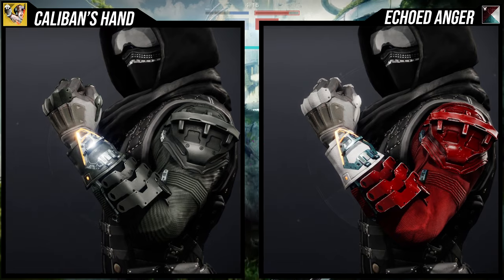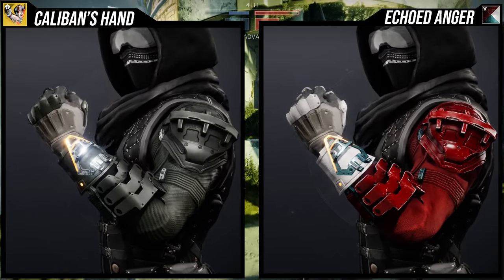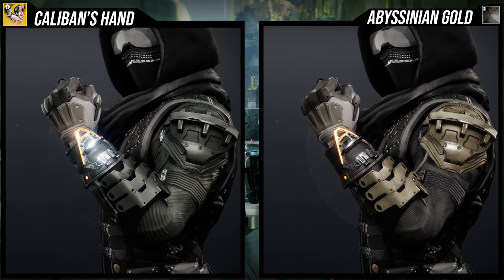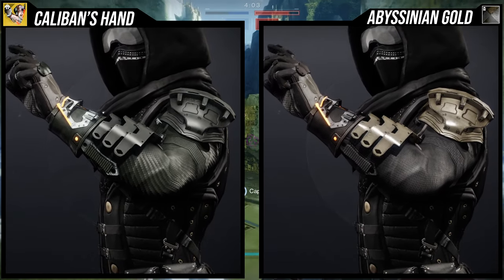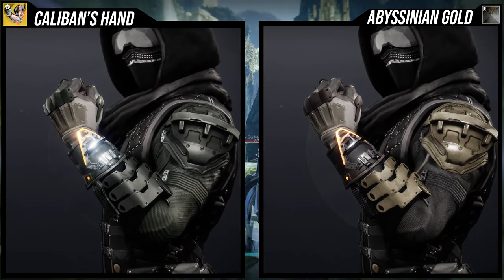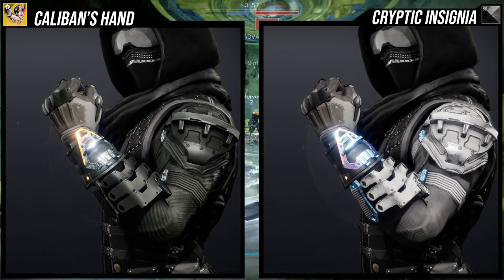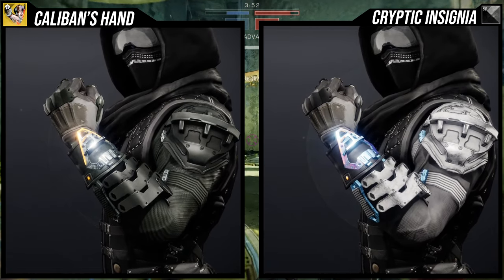This is where it gets annoying, because at this point you're probably just going to want to combine it with other shaders that have an orange glow so it doesn't look weird. Abyssinian Gold is a good one — you will get that orange. Just for me, I don't like Abyssinian Gold specifically because of the brown plating. Never been a big fan of it. But overall, it takes shaders really, really well until you get to that orange glow.